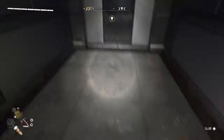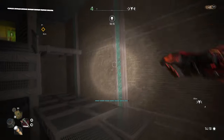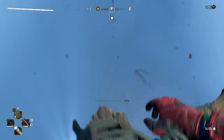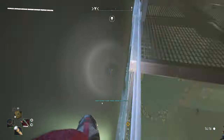From here, go into this corner of the room. The thing you must do is hang on this ledge and then immediately attack while looking at the wall. It's important to note that if you don't attack right after you hang on the ledge, then you will glitch into the wall, which is obviously not what we want.